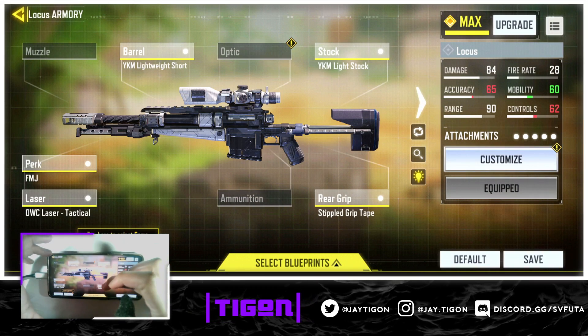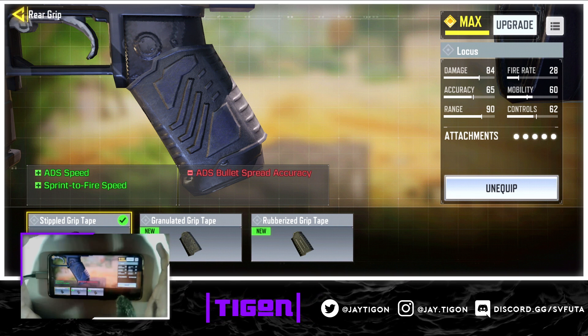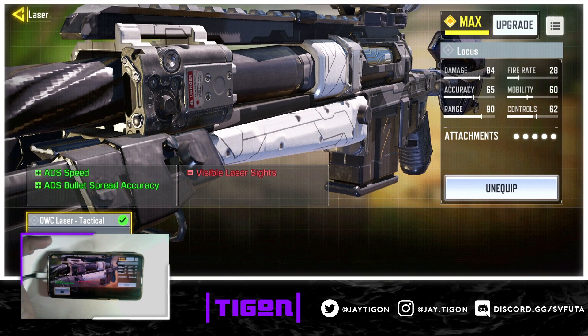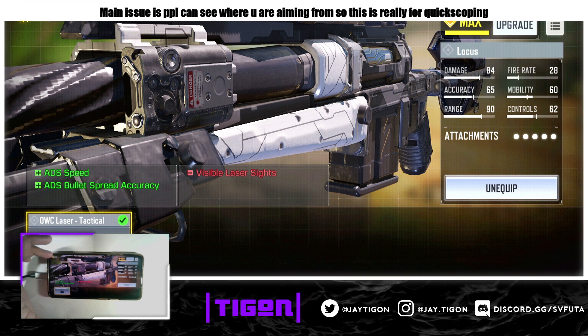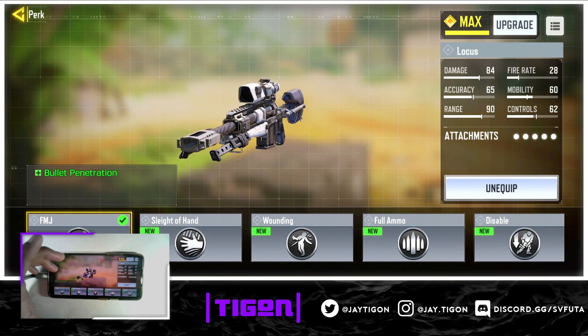For the rear grip, you want an ADS speed option. Remember this is a bolt-action sniper, so ADS spread accuracy doesn't matter — there's no reason to have anything else. For ammunition, don't put any on — it makes snipers unbearably slow. I tried it and it messed me up while streaming. For laser sight, always put one on. The only downside is the visible laser, but I played with it and saw no problem.